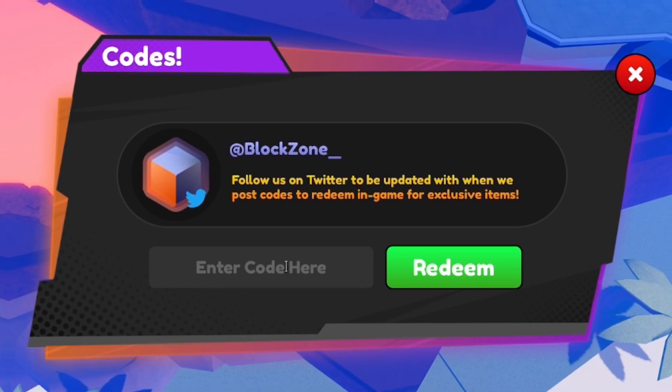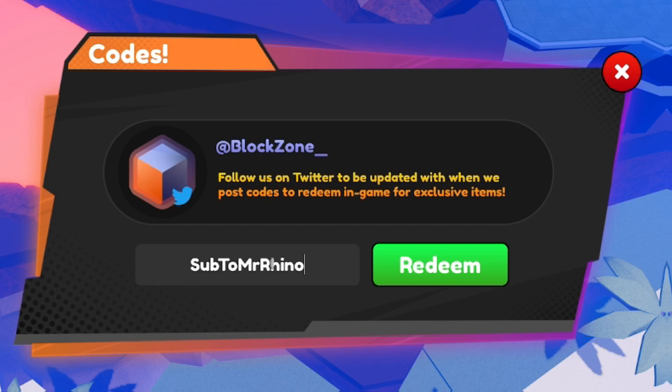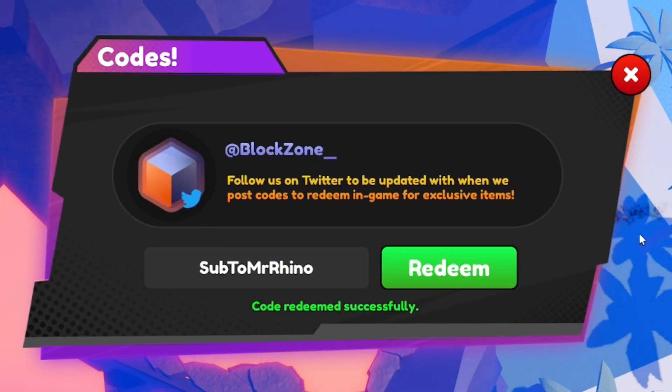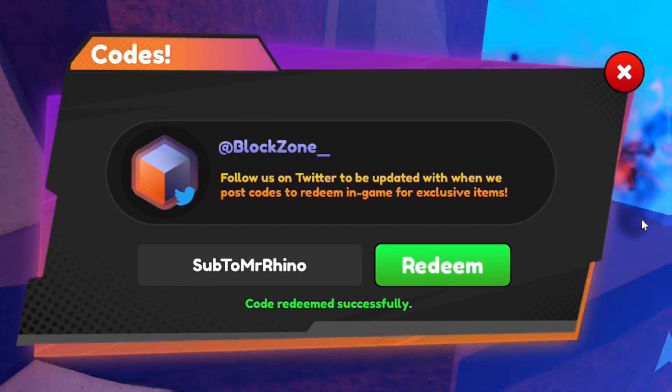Next, enter the code SUB TO MR. RHINO. By redeeming this code you're going to get another 2,000 Chikara. And if I'm going too fast at any point in today's video, feel free to pause it.